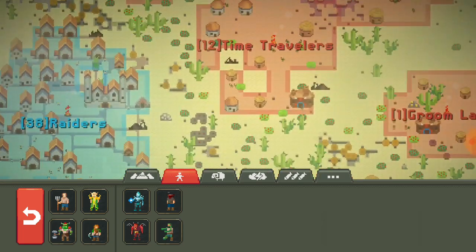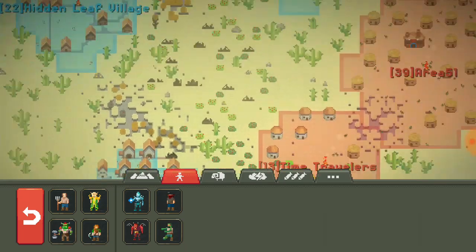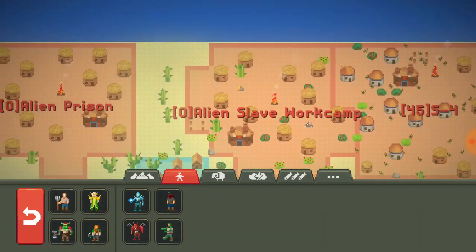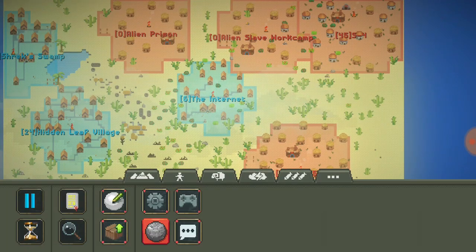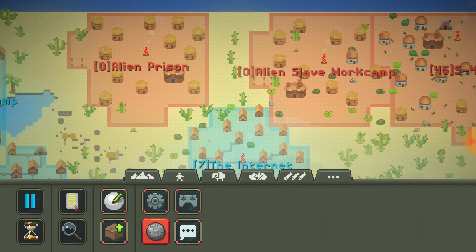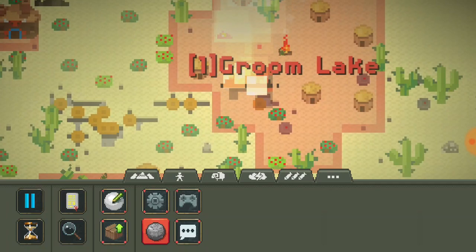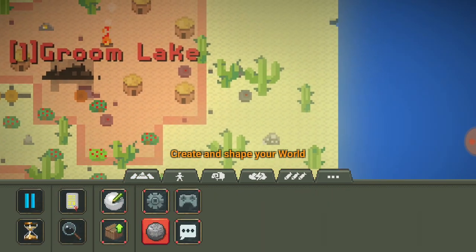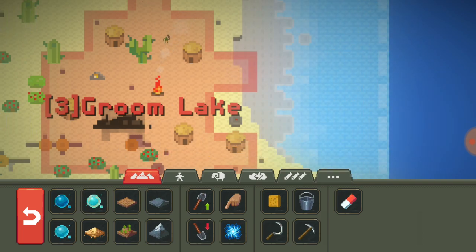Looks like they have returned fire. The Laboratory has disappeared entirely - we're going to keep the wrecked buildings and burnt trees until they entirely destroy everything. The Alien Prison and Alien Slave Work Camp still have territory - they just don't have anyone in there. I'm pretty sure they saved all the aliens. There was a fire in the Groom Lake area, but because it's Groom Lake we gotta go over here - well that was bigger than intended but there we go.